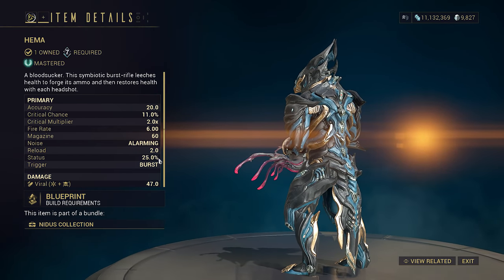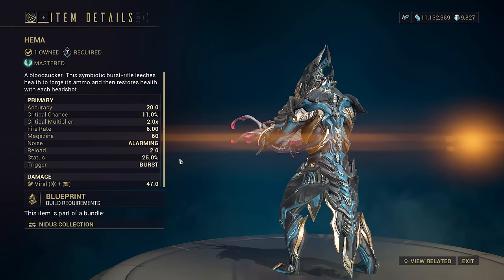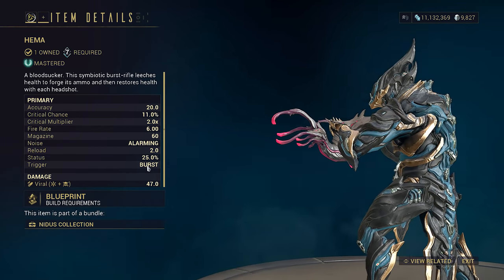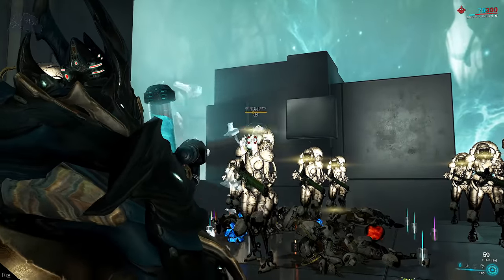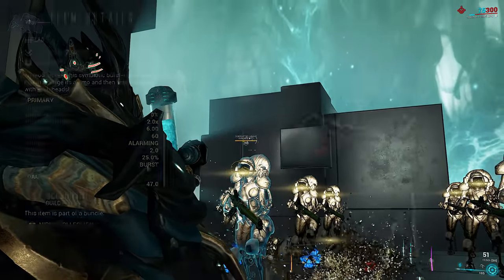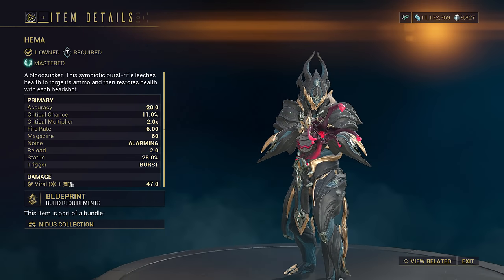The innate viral with 25% status may seem decent, but this is actually insane. The HEMA is a burst-fire weapon with three shots coming out in each tap, giving you a massively higher chance of inflicting a viral status compared to a single-shot weapon. Also, innate viral on a weapon is extremely rare.